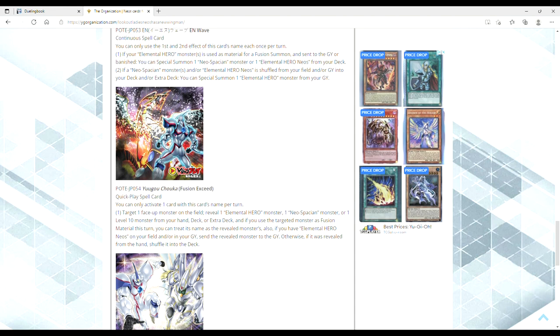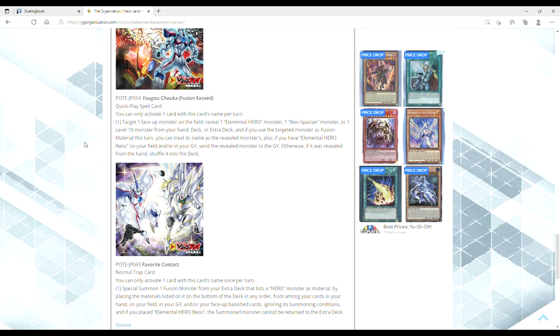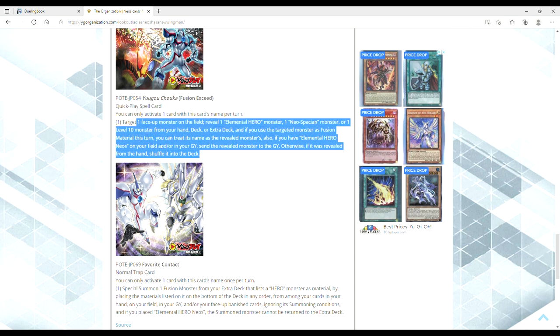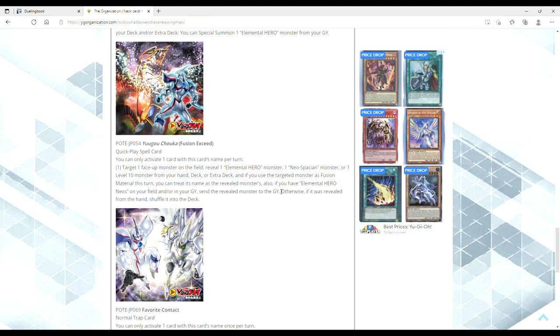And then there's this boss art — Neos is ready to kick some ass. We have Fusion Exceed, a quick play spell. You can only activate one card of this card's name per turn. Target one face-up monster on the field, reveal one Elemental Hero monster, one Neospatian monster, or one level 10 monster from your hand, deck, or extra deck. And if you use the targeted monster as fusion material this turn, you can treat its name as the revealed monster's name. Also, if you have Neos on your field or in your graveyard, send the revealed monster to the graveyard — otherwise if revealed from the hand, shuffle it into the deck. This card seems really, really good — it seems like a one-card Rainbow Neos. I apologize for constantly pointing out it's searchable, but I just want to hit home how broken Spirit of Neos is — it's basically Stratos for Neos.